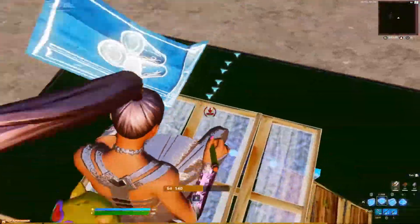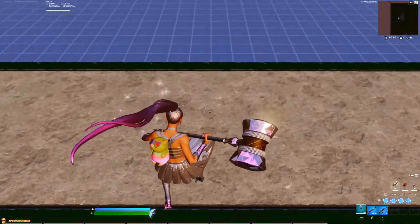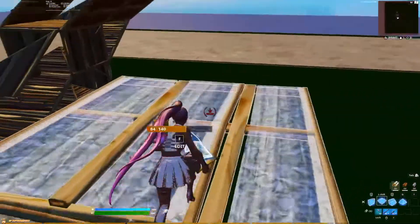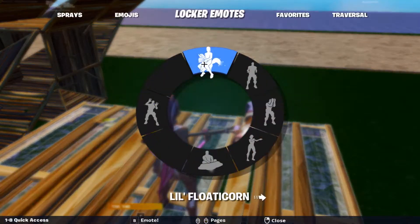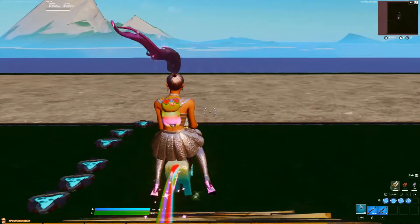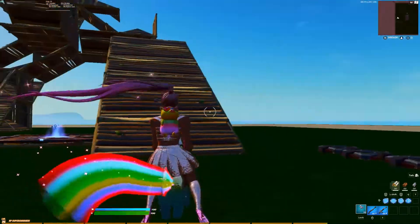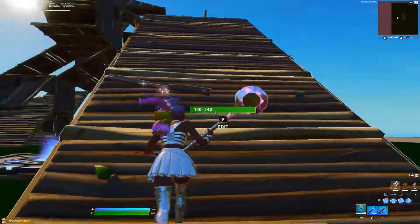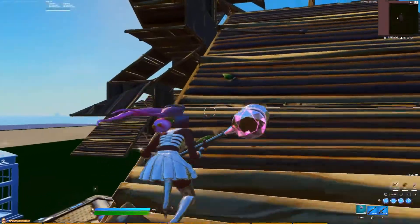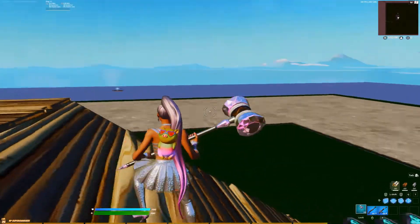The ponytail does have some sparkles coming off it. I forgot to do the glider showcase — I'll reset the map. The built-in emote is a traversal heal, which is pretty cool. I don't have a launch pad, so I'll go spawn one in so I can show off the glider.